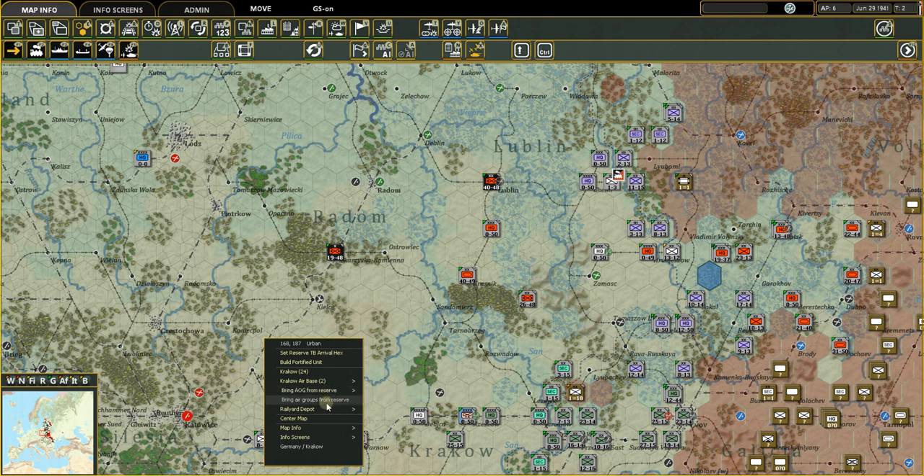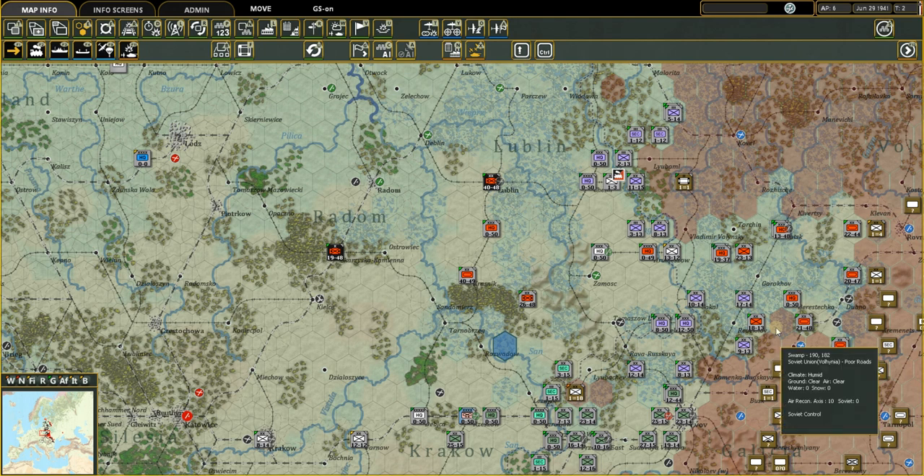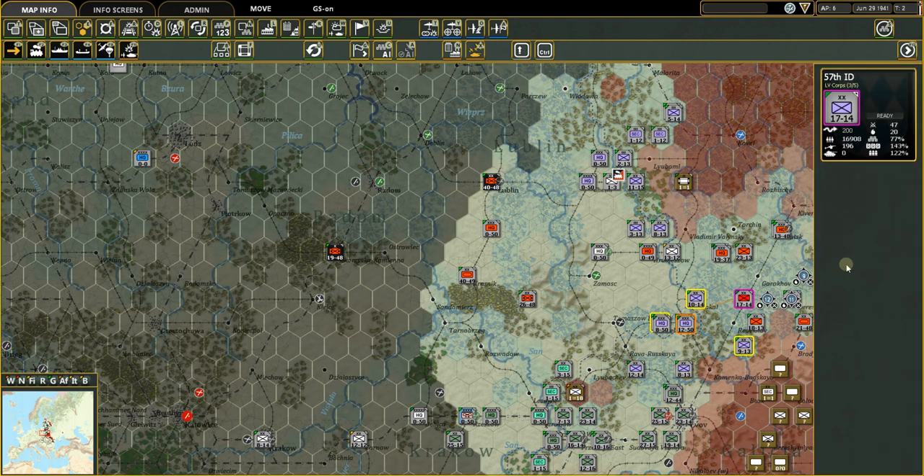You can bring air groups — not just the command but the actual squadron, the Gruppe as they call it in German — to that airfield. You can also look at the railroad depot, set priority, disband it, center the map, or access map info and info screens. There's a lot of information accessible just from a right-click on a hex.